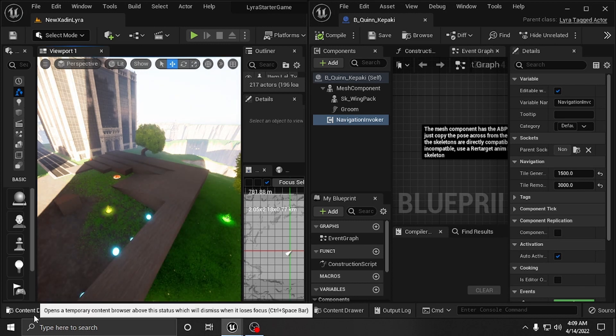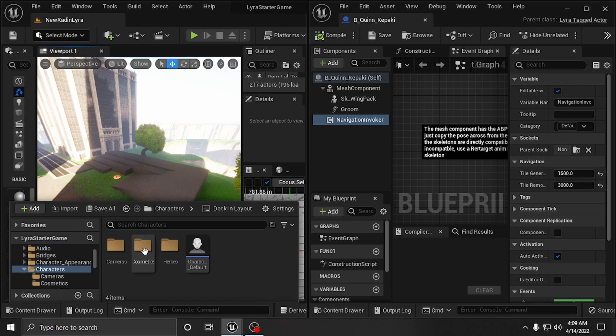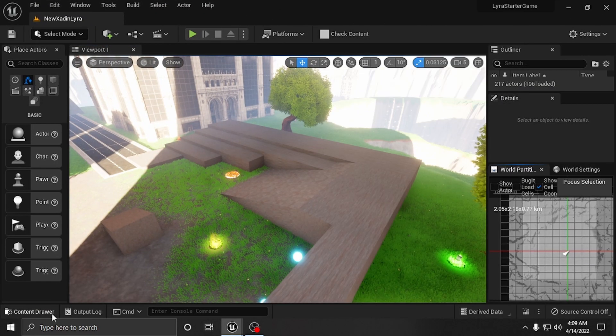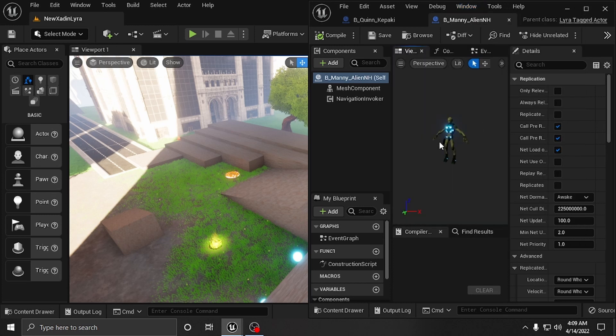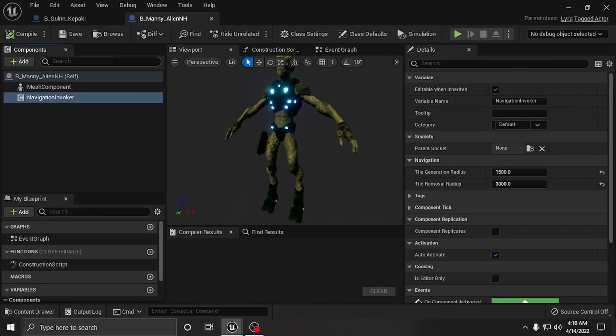I did this for every single character in my folder, and I actually put this on the cosmetics inside of Lyra. If we go into the cosmetics folder you will see every one of my characters - no matter which character I bring up, there is an invoker on it. I shrunk all of them down. I want to teach you how to set this up because this is the first step in trying to put your own map into Lyra.